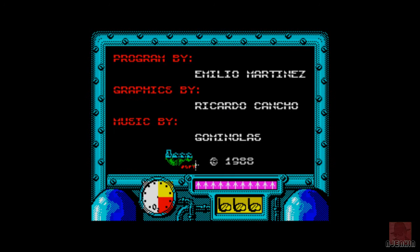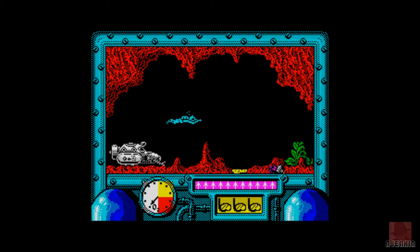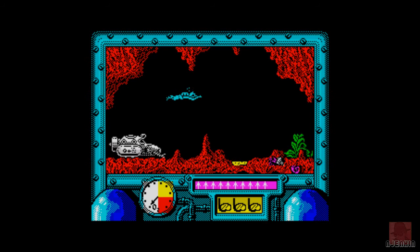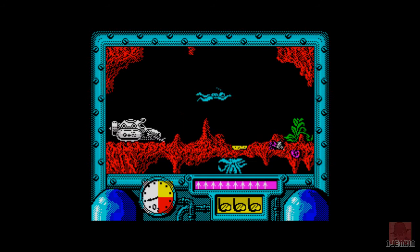It also came out on the Amstrad CPC, and there was a version on DOS three years later, but it doesn't bear too much resemblance. The idea is you've got a new suit for deep sea diving and you use it to search for the Titanic and find secrets hidden in that lost ship. Along the way you have to fight sea creatures or at least avoid them. It's a two-part game: first find the Titanic, then explore it.